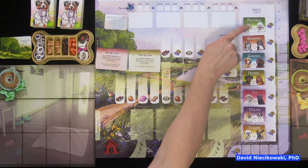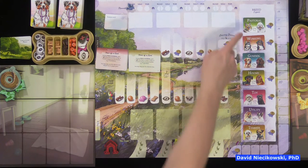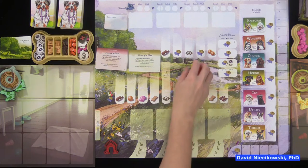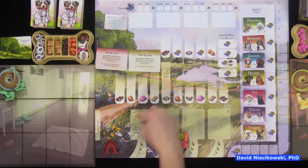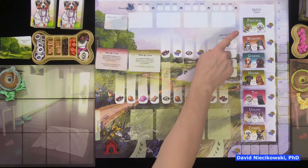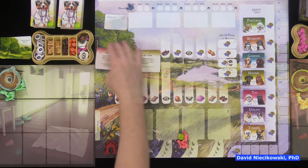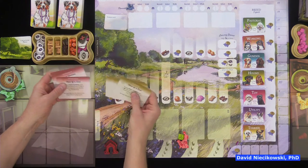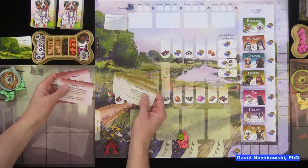Whoever has the most pastoral dogs gets eight points. If tied, all tied players get eight points. The auto walker is also going to be getting some of these dogs — it always bids on whichever of the three available dogs is highest on the breed chart.